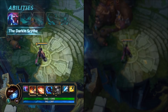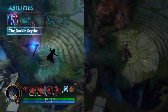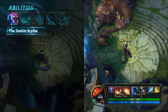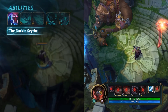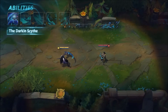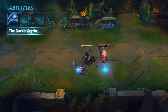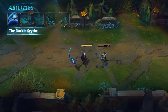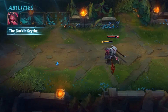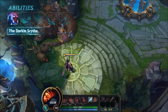Once either form has won, return to base to attain your final form. This process will amplify most of your active abilities, as well as replace the Darken Scythe passive with an entirely new one based on the form you took. The Shadow Assassin's new passive deals significant bonus damage during the first few seconds of combat with champions, while the Darken heals for a chunk of all ability damage dealt to champions. No matter which form wins, you can simply wait a few minutes to choose the loser instead.